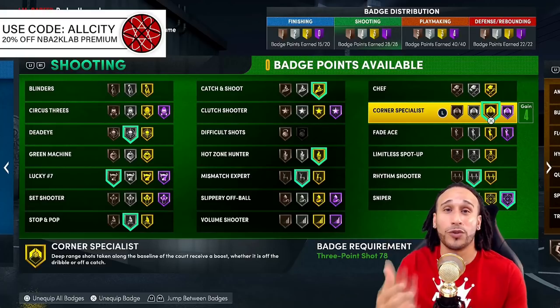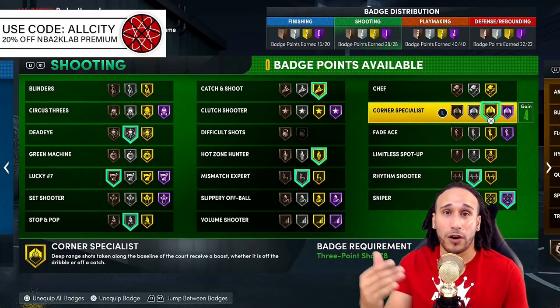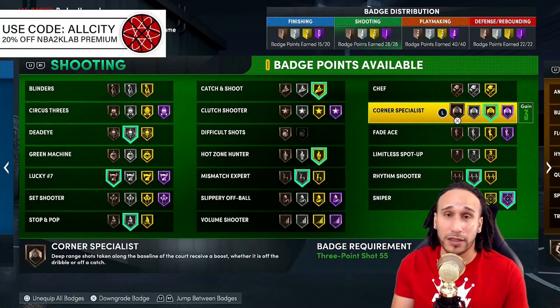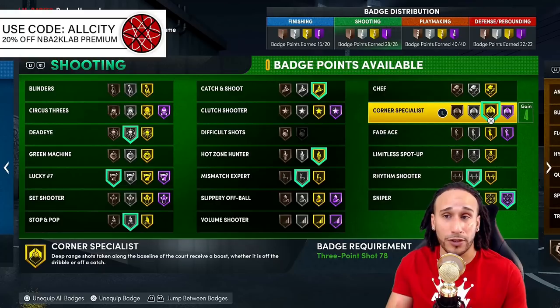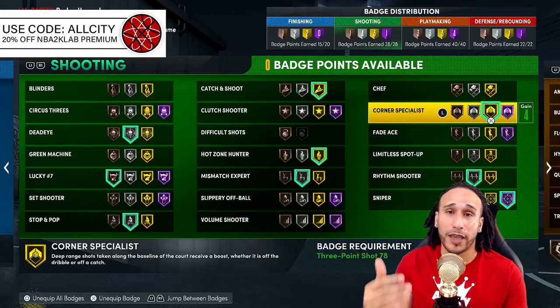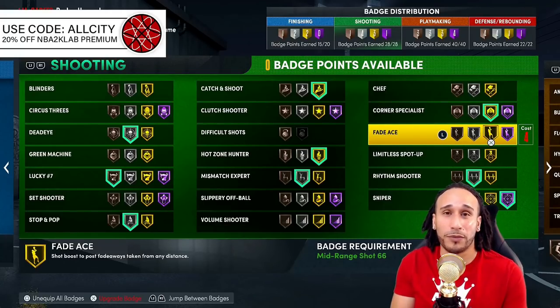Corner Specialist is an underrated badge that pairs perfectly with Circus Threes and Catch and Shoot. Bronze gives you a five percent shooting boost from the corner — great value — and Gold gives you a 10 percent boost. Stack all three and you'll be an absolute nightmare from the corner.